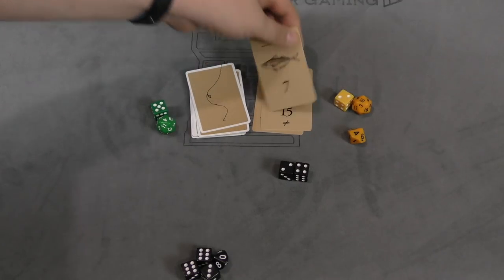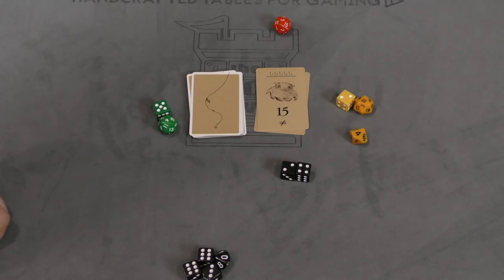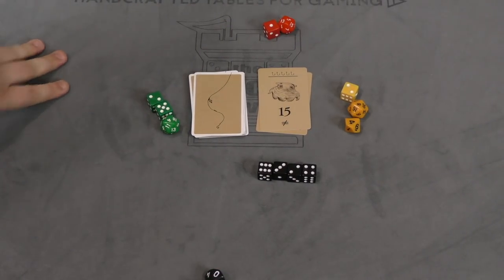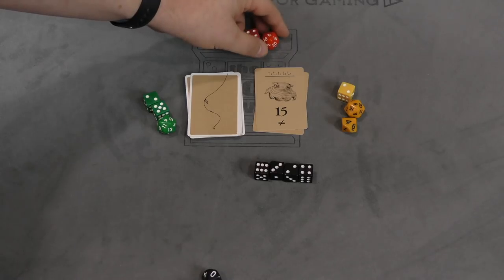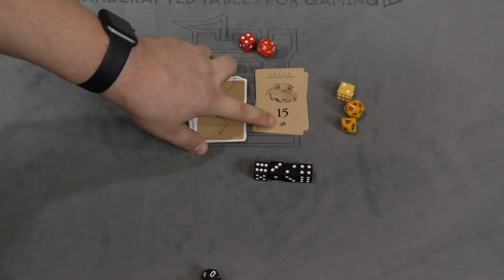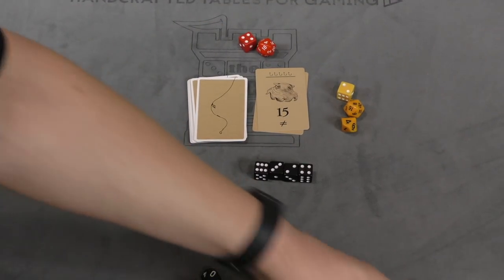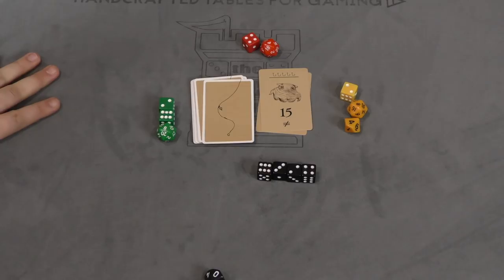Let's say we did a much harder one — fifteen, and all your dice have to be different. Maybe red bids two dice, green bids one, black bids two, and yellow bids the same numbers. Red goes first, needing fifteen with all different numbers. A fourteen and a four — boom, they got it. Let's say they failed: a four and a four — not only are the numbers not fifteen, they're not different. Then we look at green and yellow, both with three dice, but green has more six-sided, so green goes first. Green rolls a six, an eight, and a two — sixteen, boom, they got it. And that's pretty much how it goes.